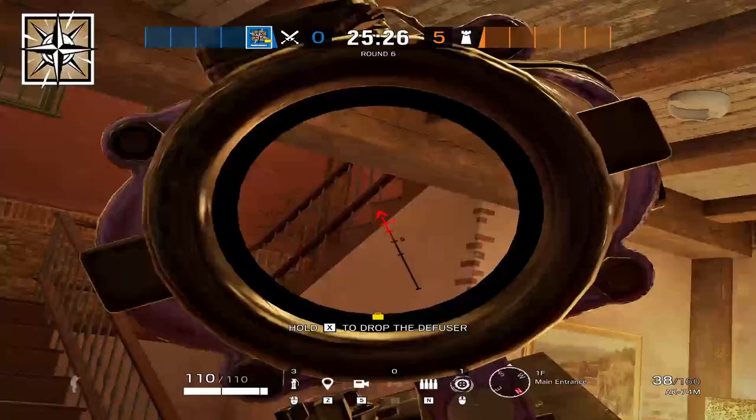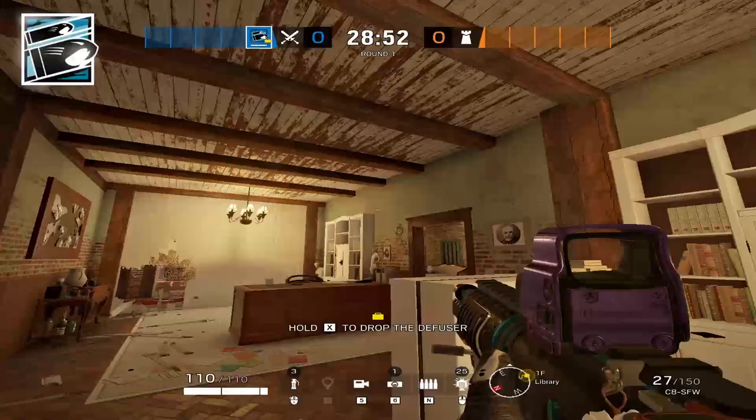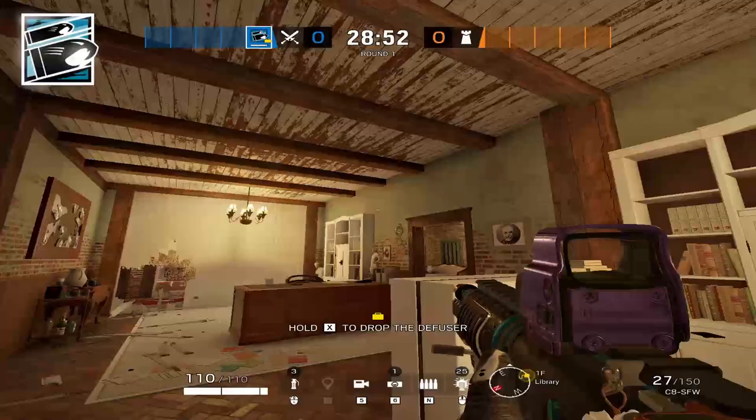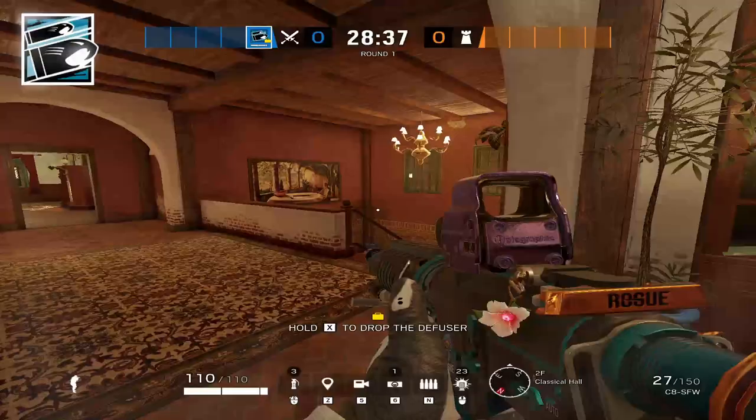Once the airjabs are set, Buck starts opening the ceiling above — focus primarily on bookshelf side, near the front door and near the bottom of main stairs. Clear a line of sight because someone will be playing behind the top main stair shield. Buck needs to be in a good position to kill anyone running back and to ensure no teammates are helping on that top main shield.